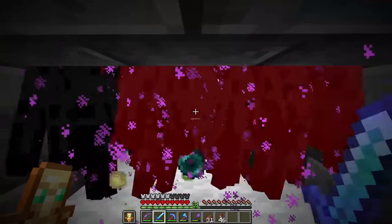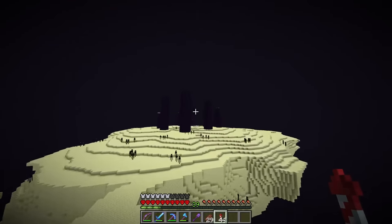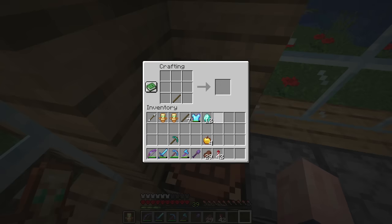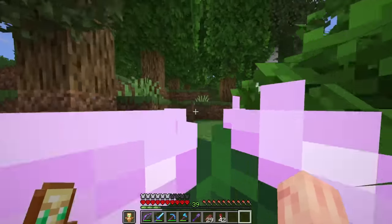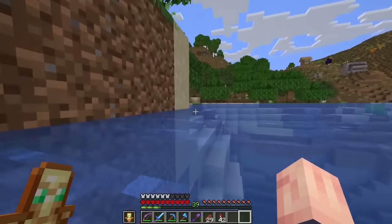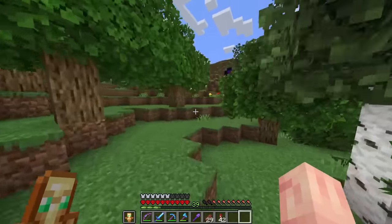Let's head back and do some enchanting. We still need a fortune pickaxe, a good sword enchantment, and efficiency 5 on my axe. I could have set up a villager trading system to get these enchantments, but I have the extra diamonds and now that I have an XP farm, I don't mind doing it this way. I'm less about doing things the most efficient way — I just do things the way I'm comfortable with. I'm just here to have fun and play Minecraft.